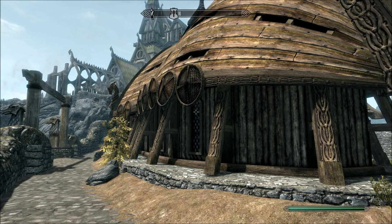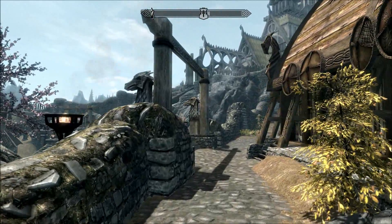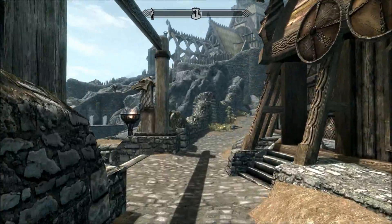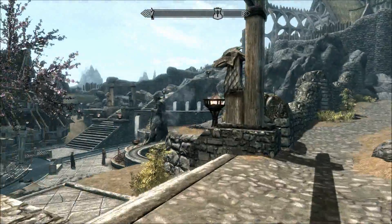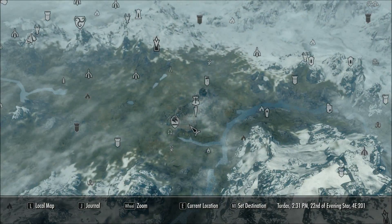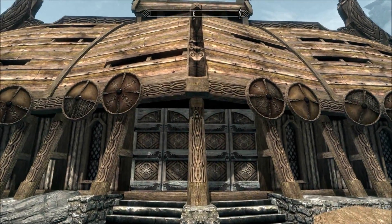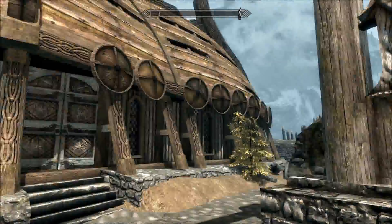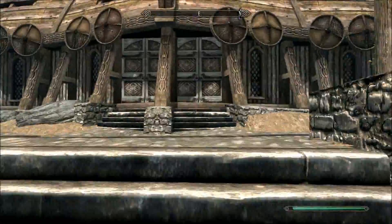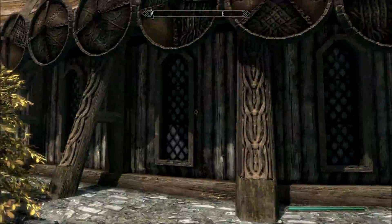Hey what's up everybody, this is Alex from NotCasuals and today we're going to be playing The Elder Scrolls Skyrim, and we will be showing you how to become a werewolf. Basically it's in Whiterun, one of the main towns, and this place is the headquarters of the Companions, which is some kind of group of mercenaries. Basically if you follow their quest line you will be able to eventually, if you want to, become a werewolf.